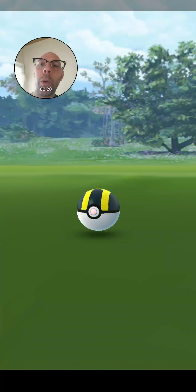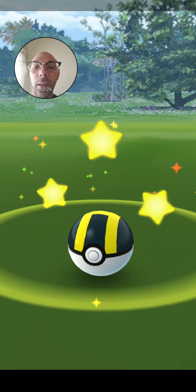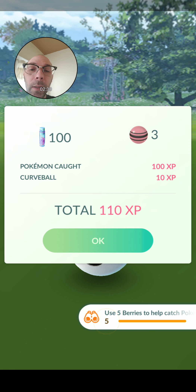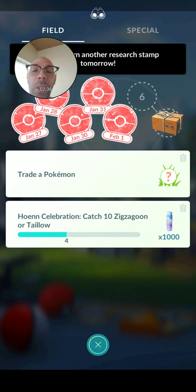There we go. I think this will be the one. Don't you think? We've got ourselves a shiny Shinx and a Snubbull to go along with that. And we will evolve our research tasks — but really you don't evolve them, you simply claim them for the day.